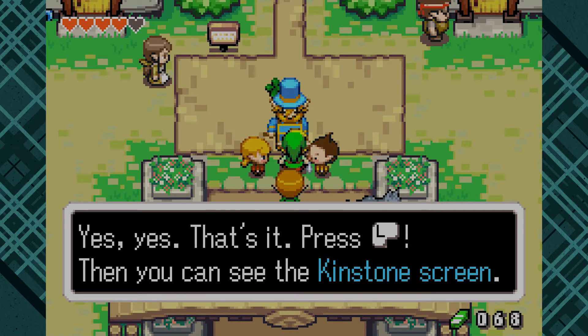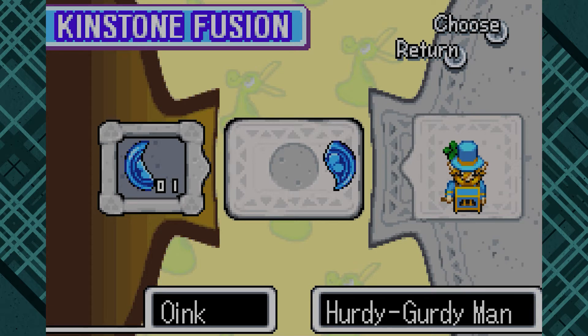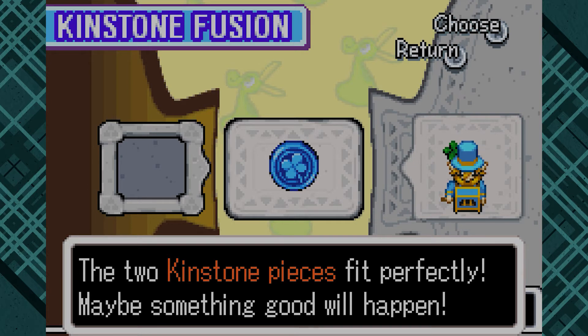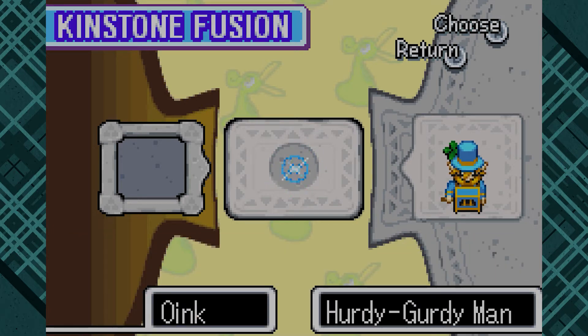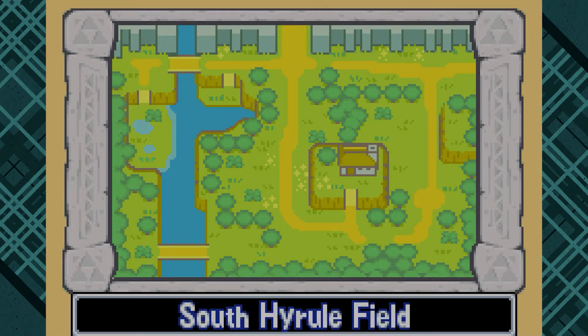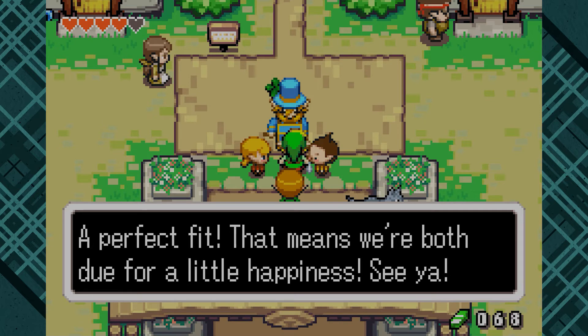I'm too excited to be fusing my kinstone. Press L — then you can see the kinstone screen. Boink and the Hirty Gritty Man. That sounds like such a kid's fairy tale. Two kinstone pieces fit perfectly. Maybe something good will happen. Oh, I know where that is. We have to remember to go back there — it probably has shells in it, or more kinstone pieces. A perfect fit. That means you're both due for a little happiness. See ya.